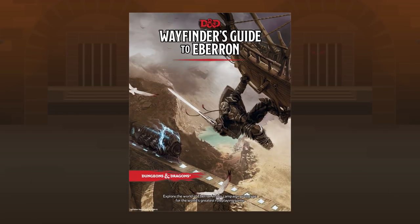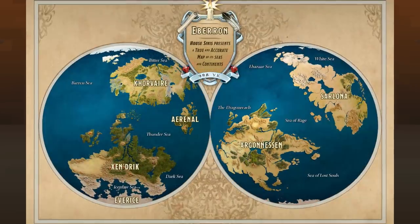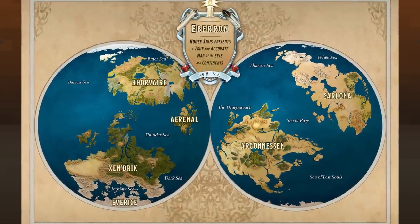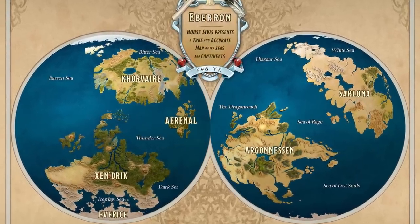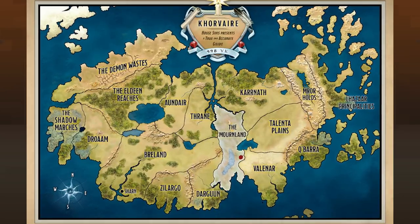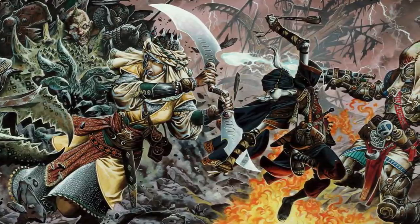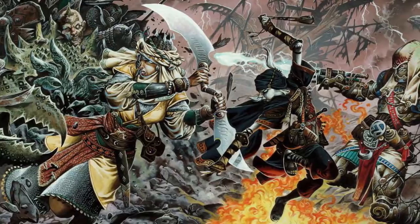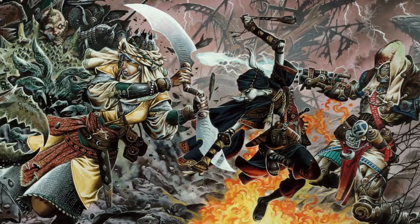Now that we've got that out of the way, let's look at all the cool stuff you're getting in the current version of this e-book. You get tons of player options and chock-a-block of lore. The first chapter starts with the general lore of the world of Eberron, and describes recent in-world events that formed the current geopolitical landscape. For a hundred years, the five nations of the continent of Khorvaire had been embroiled in a devastating war, called the Last War.